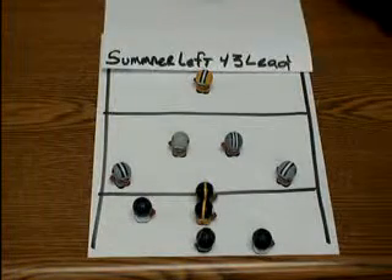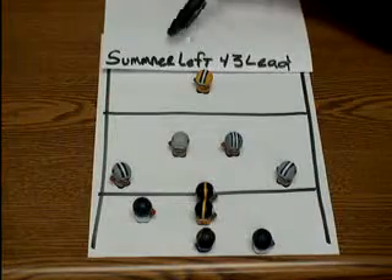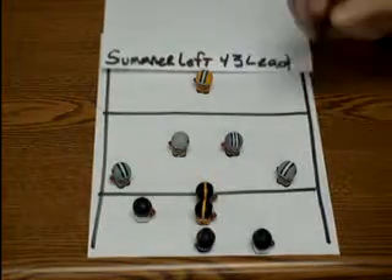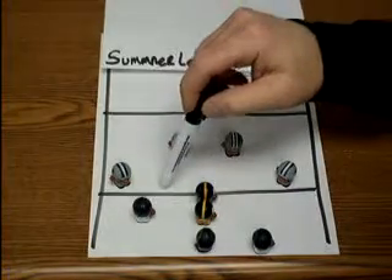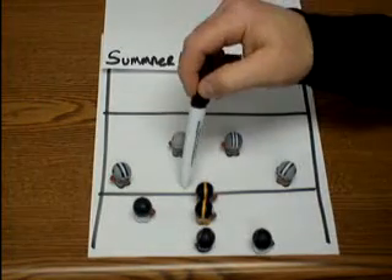Now we're going to talk about the same play — we're just going to run it the other way. You'll notice we're in a formation with the flanker, or 2-back, to the left, and the tailback, or 4-back, to the right. And we're going to run a 43-lead. The 4-back will be getting the ball running through the 3-hole. Remember, we start in the middle — odd is to the left, even is to the right.